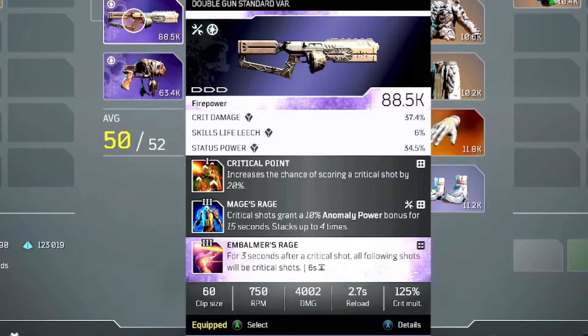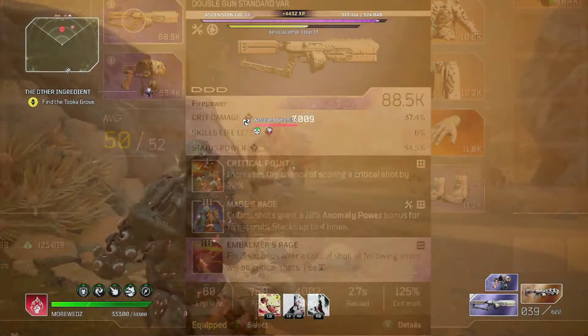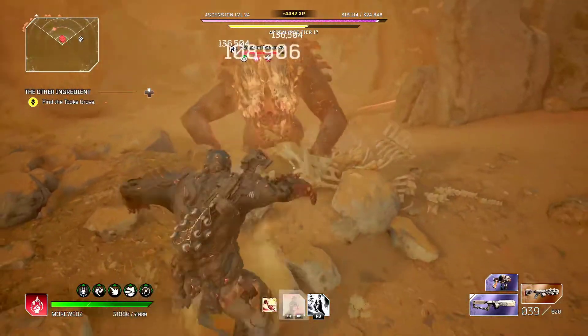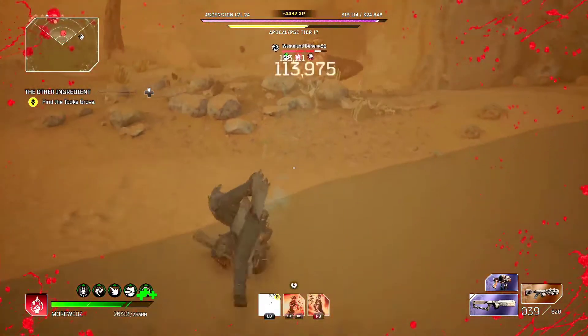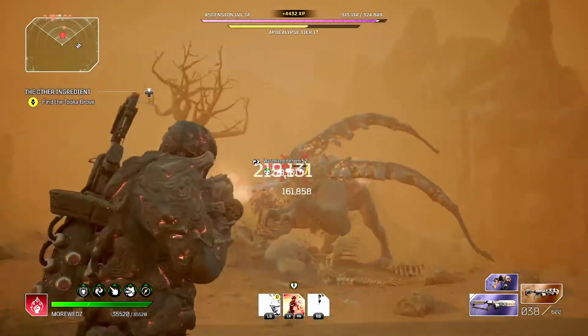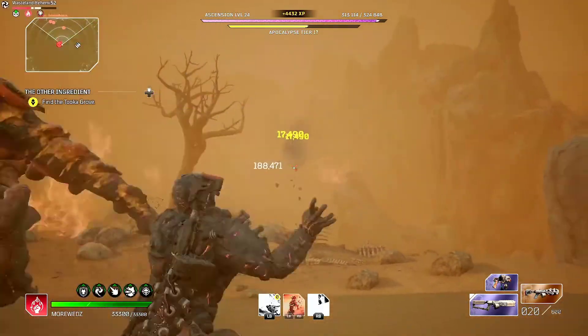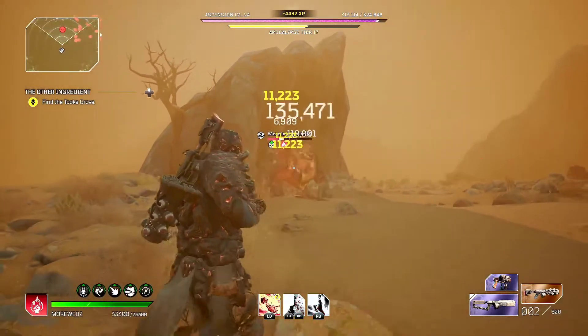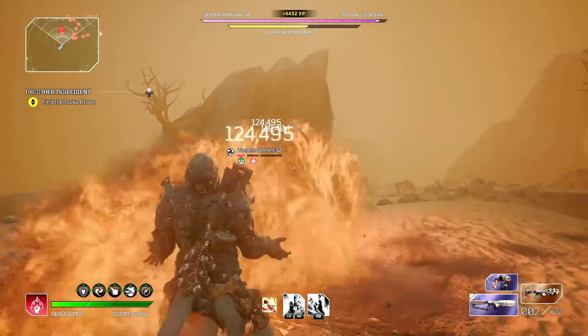On top of that, we also have Critical Points as another mod, which increases the chance of scoring critical shots by 20%. In this game, 20% is a lot — it's almost like having 100% uptime. There was never a time when I shot this weapon and didn't have crit shots on the enemy, which means my anomaly power is always up.